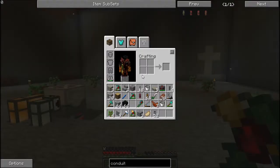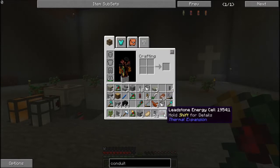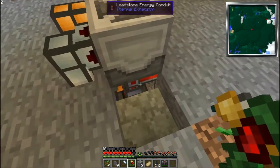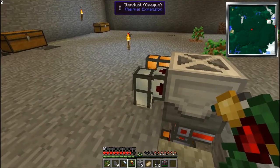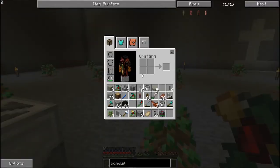I ended up getting rid of the leadstone energy cell because that's when I discovered leadstone energy conduits — you can just pump the energy straight into the item directly. I didn't even know about that. There was one more thing I wanted to go over, and now I'm having a mental blank and can't remember what it was.